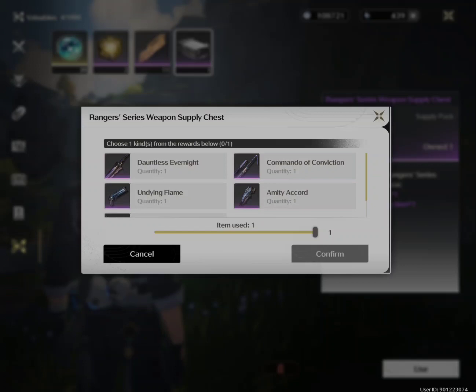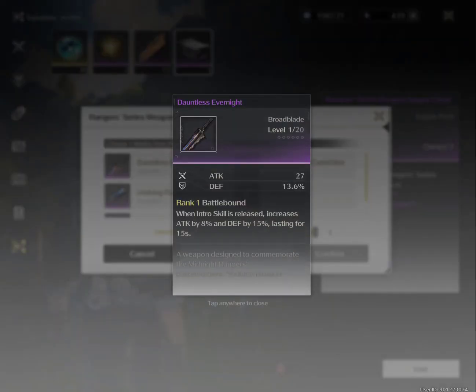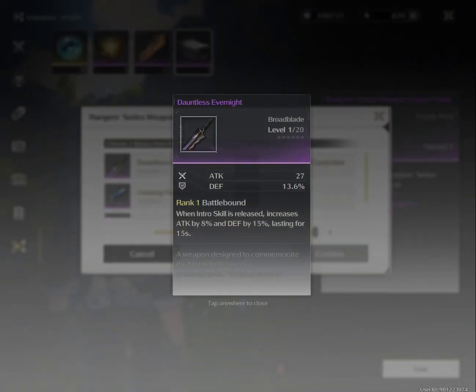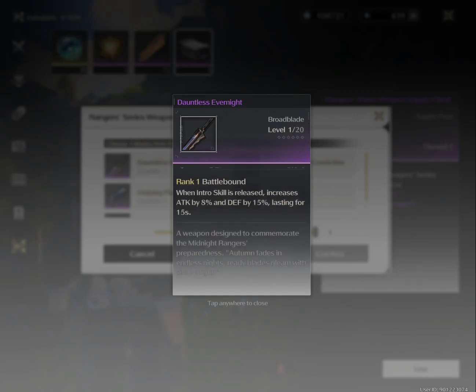It depends on what kind of gameplay you prefer. There's a two-handed broadsword — a heavy weapon. For the Battle Bound 2H sword, you get a combination of 8% attack boost and 15% defense for 15 seconds — not bad. The heavy sword gameplay has good DPS, but you attack slower while your burst damage is strong.